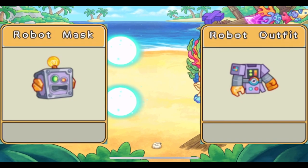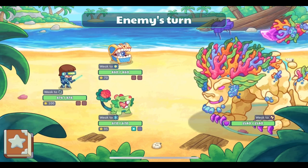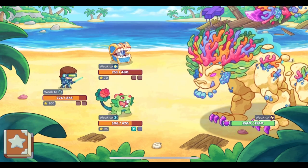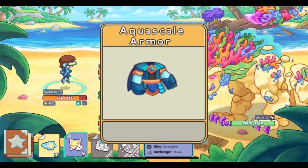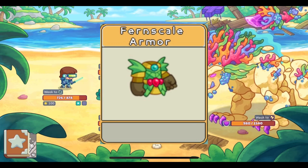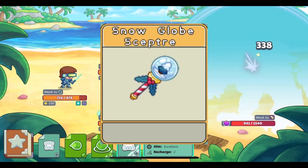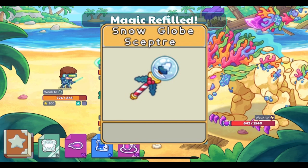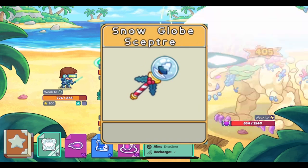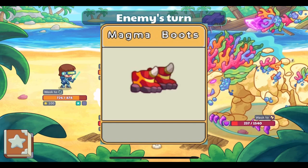Other items that have been made legendary are the Robot Mask and Robot Outfit, the Snowflake Hair Clip, the White Onion Helm, the Aqua Scale Armor, the Fern Scale Armor, the Trident, the Snow Globe Scepter, the Fried Chicken Mace, the Magic Fungus, the Winter Boots, and the Magma Boots.